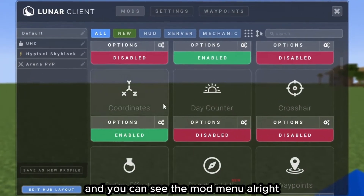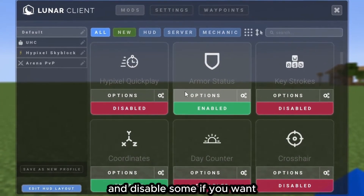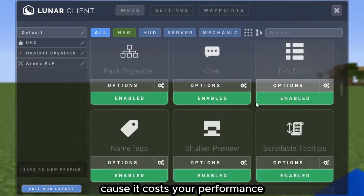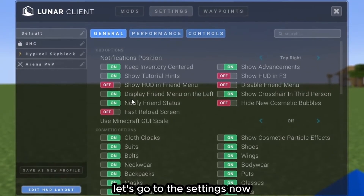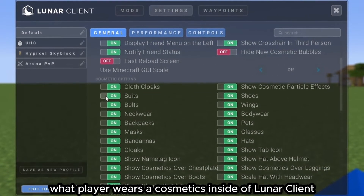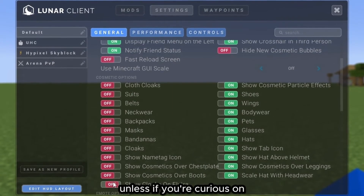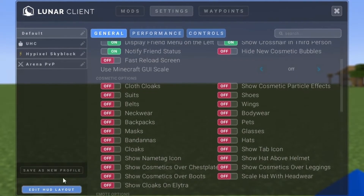Click on Mods to open the mod menu. You can enable or disable mods as you prefer. For Motion Blur — if you want a lot of FPS, don't enable it because it costs performance, so avoid it if you have a bad computer. Go to Settings. If you don't care about cosmetics and what players wear inside Lunar Client, disable all of them, as enabling them costs performance.